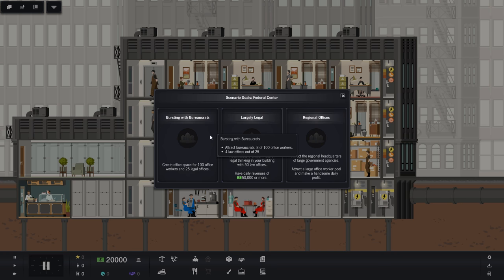Let's see what our goals are. The bronze goal is 100 office workers and 25 law offices. The silver is a daily revenue of $50,000, 50 law offices and 150 office workers. But we always go for the gold — they want 250 office workers, $100,000 in daily revenues, and five regional offices. So we have our work cut out for us.